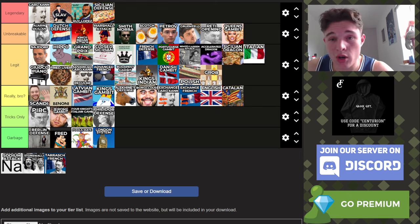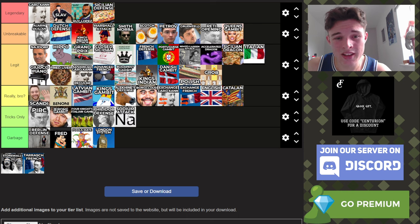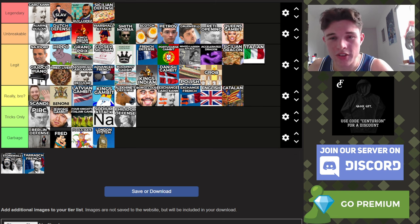The Sodium Attack — I have no idea what it is. Okay, it looks like the Sodium Attack is Na3. That's going in Tricks Only, actually above the Philidor, because the Philidor is boring — at least the Sodium Attack has a cool name.